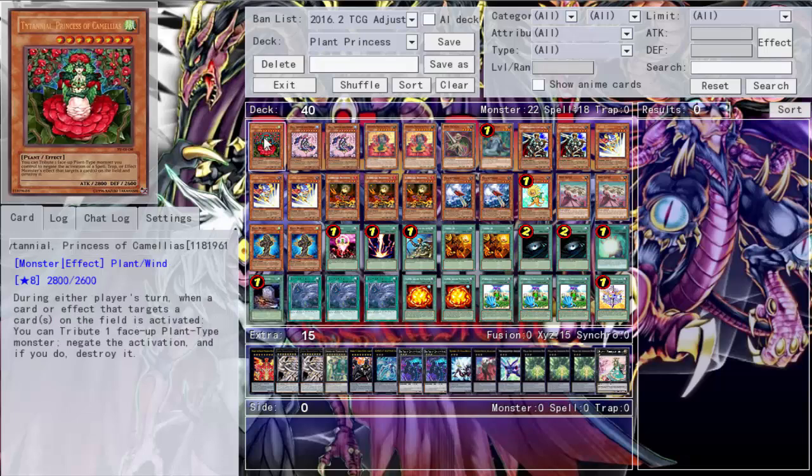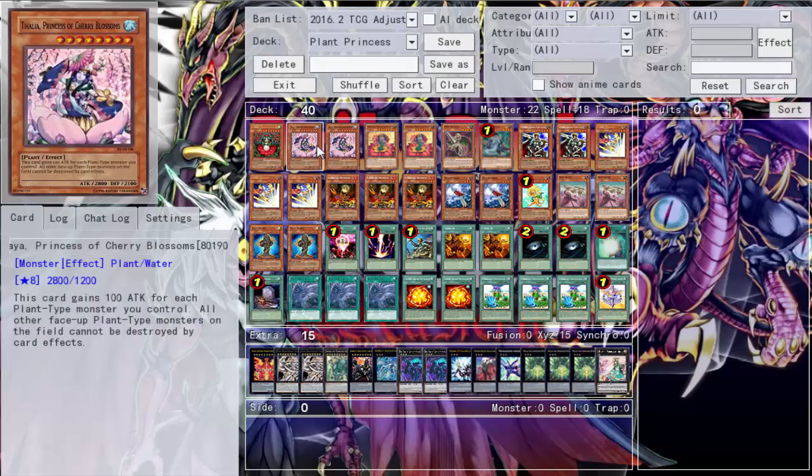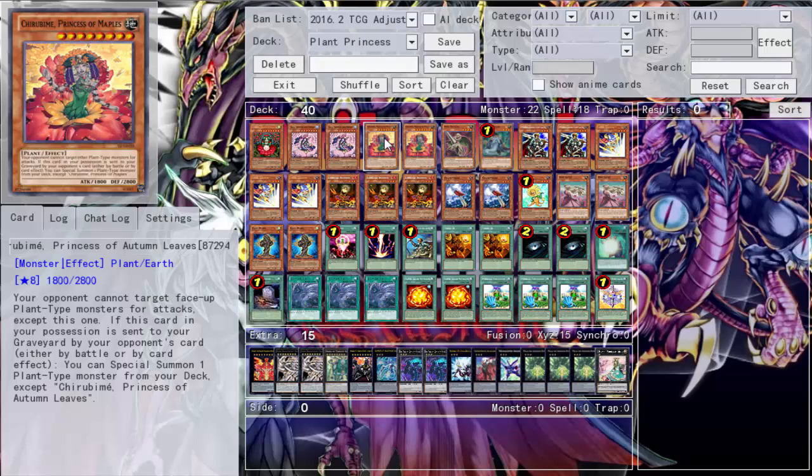We're running one Titaniel - she's good as a 2000 ATK beater that targets something and should be the other plant monster, so she's great but you don't need multiples. Then Salsalia - the cherry blossom one - gains 100 ATK for each plant monster you can show, so she can get up to 2900. All face-up plant type monsters cannot be destroyed by card effects when you have two of her, so all your plant monsters can't be destroyed by card effect. We run two of her.